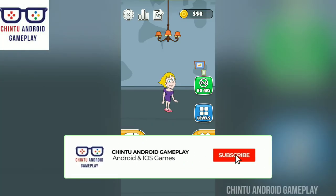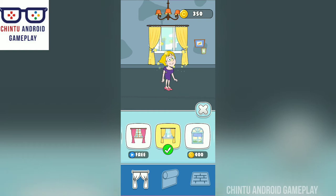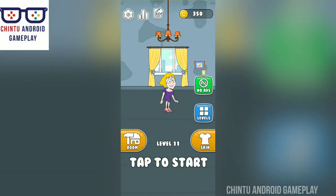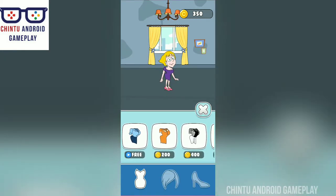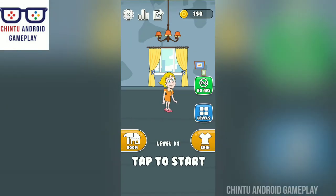Hello viewers, welcome to my channel Chintu and Ride Gameplay. Now I am playing Save the Girl by Lion Studios. I am unlocking a new skin with the 200 coins. Excellent — locked on the new skin. Now I'm playing level 11.